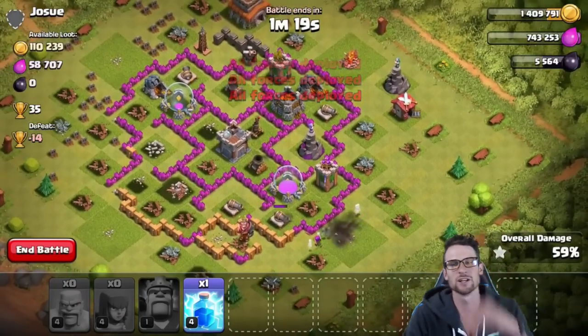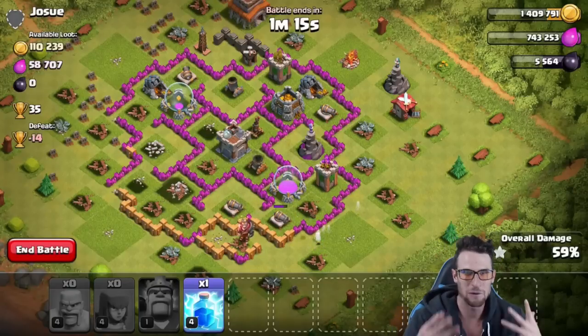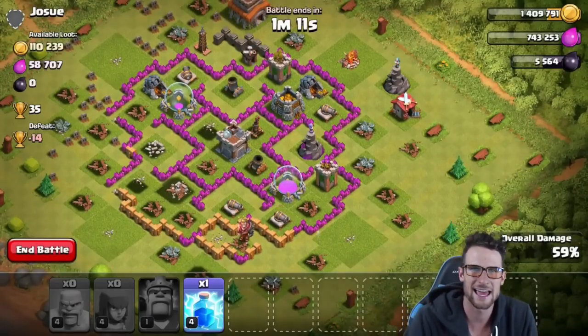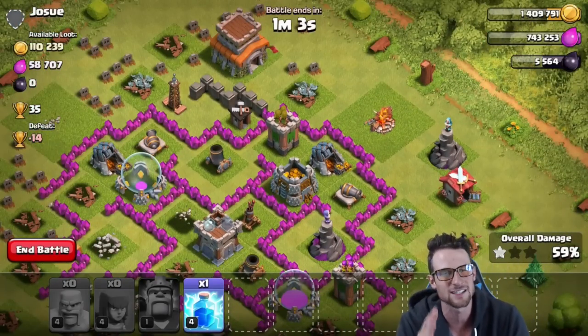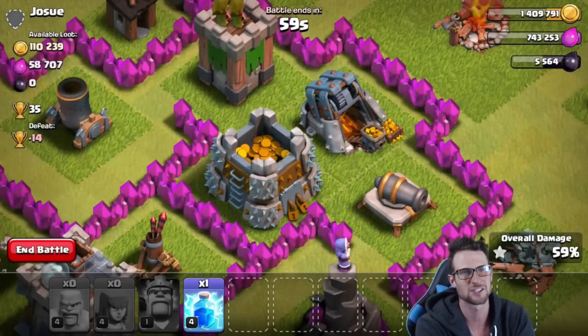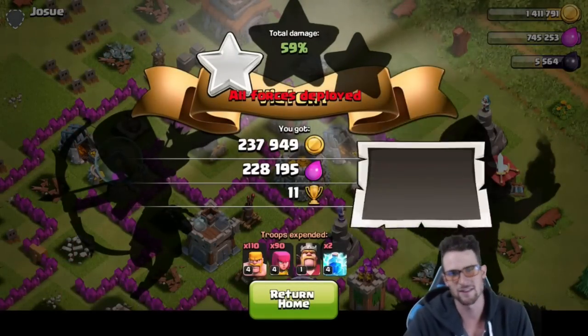That's what I'm talking about guys, really really good loot there for us, and they weren't even boosted. You know what, let's think about this — if the lightning spells could still affect the storages then I might lightning spell this since we didn't even touch it. But I don't really think that's worth it, so we're going to go ahead and end the battle right there. Let's see what we got.